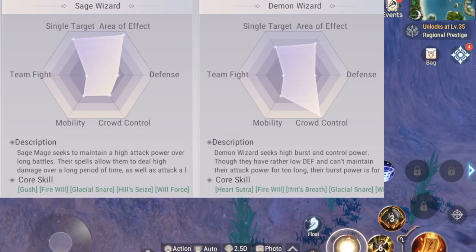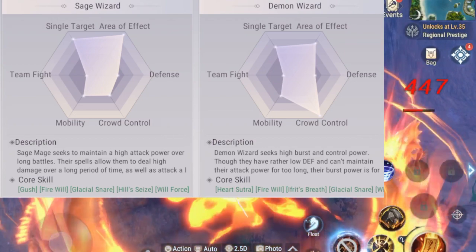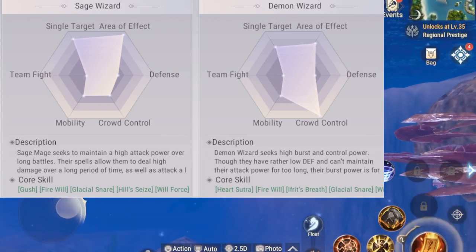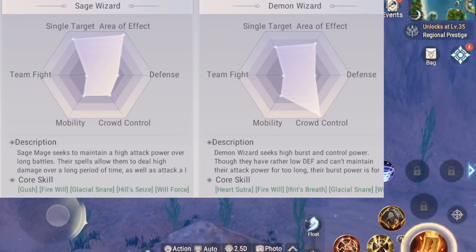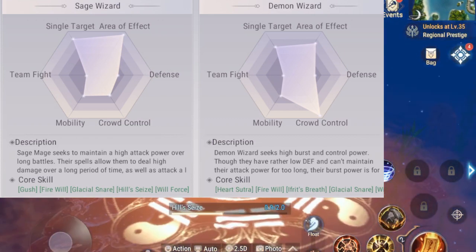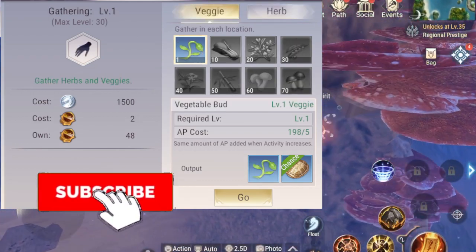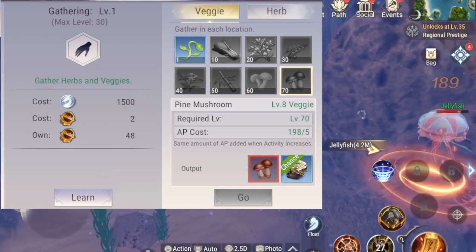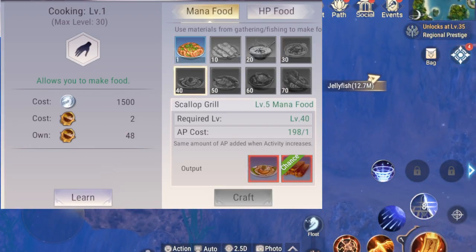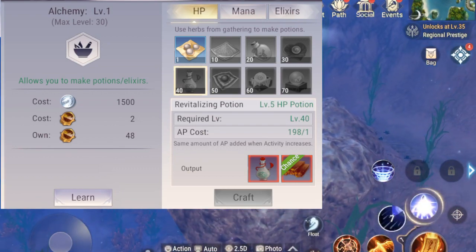To summarize: a Sage wizard is more of a PvE wizard — it turns most of your skills into wide area effect skills and allows you to deal more damage overall. A Demon wizard takes your skills and turns them into freezing crowd control skills, making it great for 1v1 PvP. Freezing skills likely won't work on raid bosses, so Demon is more PvP-focused. Please comment below — Sage or Demon? I'm leaning toward Demon because I like to PvP. Like, subscribe, and the next guide is coming soon!